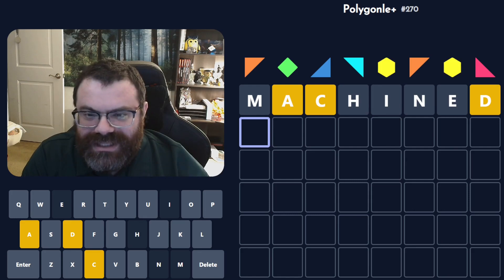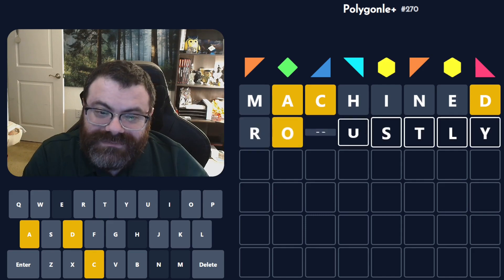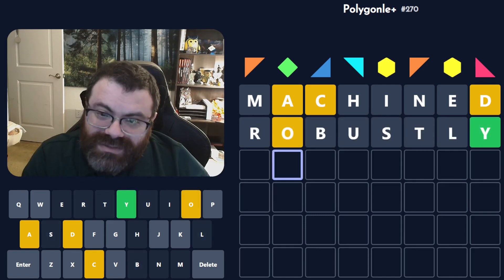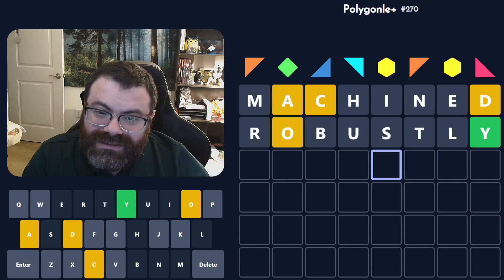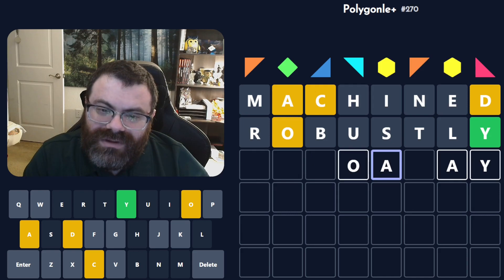Right, so there wasn't an E at all in the word. Is this enough to try things? I'm gonna do 'robustly'. End in Y — that's okay, that's good to know. A day... it feels like we'd do something like this, or we're an OA.